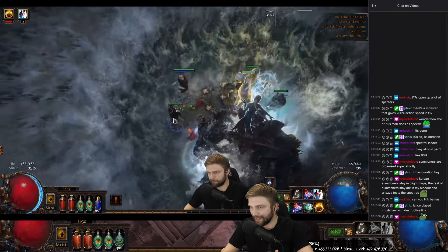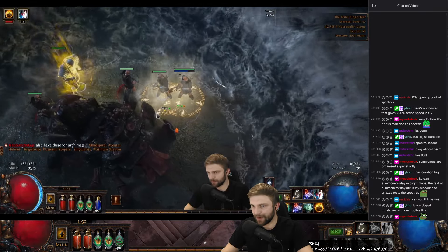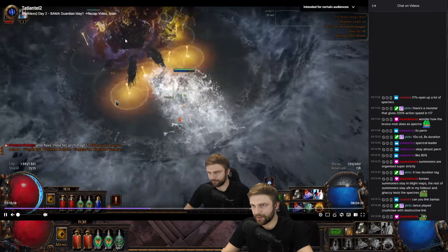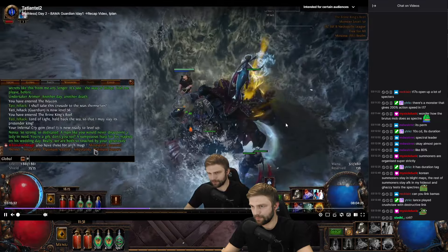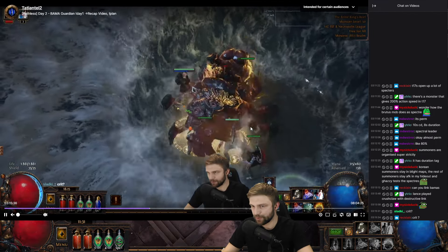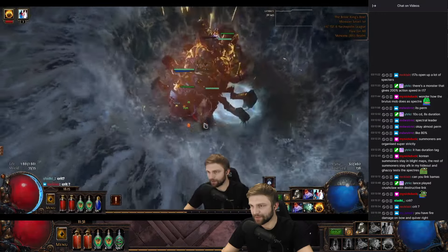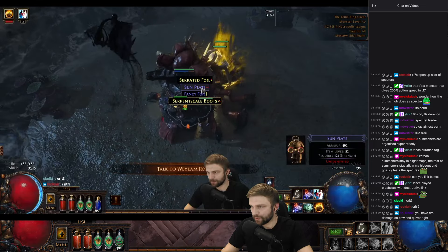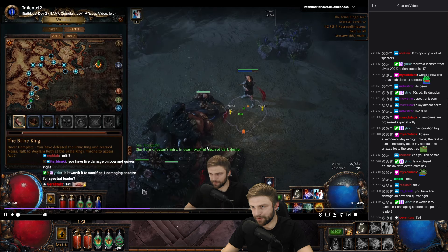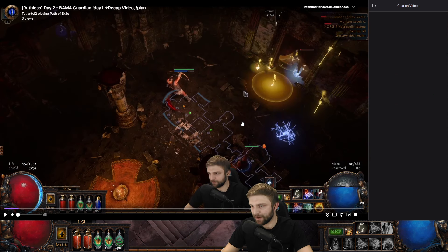At this point there are still no support gems and no auras. I did get one support gem later - I think it's going to be the next clip. Let's skip ahead to the loot - I got two rares and two blue items. Rare boots, but those were not good boots. And that was bad boots.